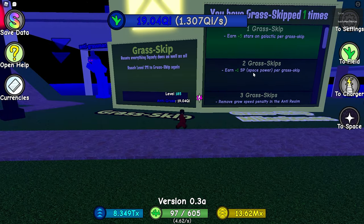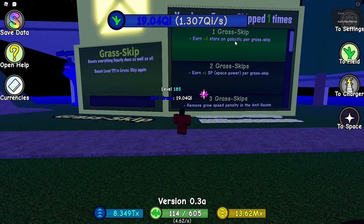Once you perform your first grass skip, this leaderboard will unlock and you'll get a badge. The first grass skip gets you five extra stars per grass skip, so that's pretty good. You can boost the amount of stars you get using this, which is amazing.